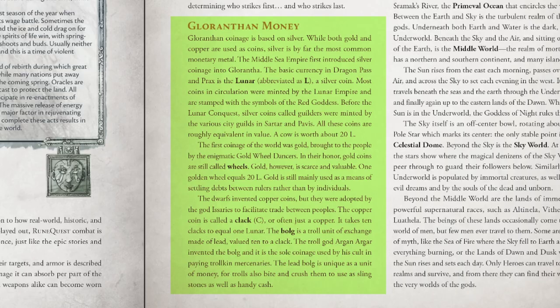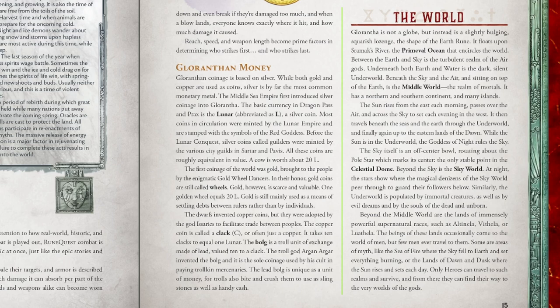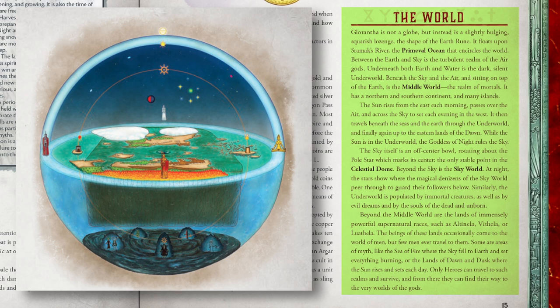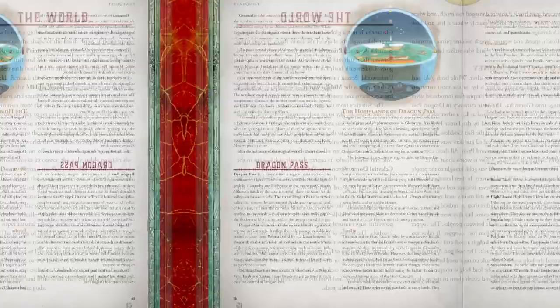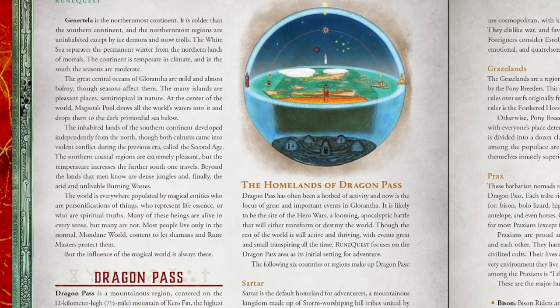One pretty striking feature of Glorantha, which only gets about half a page in this booklet, is what the world actually looks like. Well, it's not a planet at all — it's a platform of land in the shape of the Earth rune, basically a square, floating on an ocean called Sramax River. Above it is the sky realm, and below it is an underworld. There's also a middle world between sky and air, and the sky is a bowl that rotates around the pole star. I found myself reading these sentences over and over trying to parse what's going on. This difficulty appeared in a few places — the list of gods felt too information-dense, and here with the cosmology it's just too brutally summarized to be of any use to a GM.